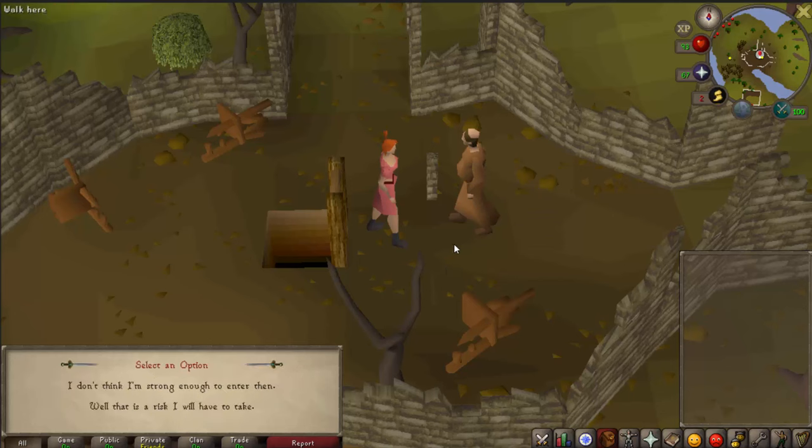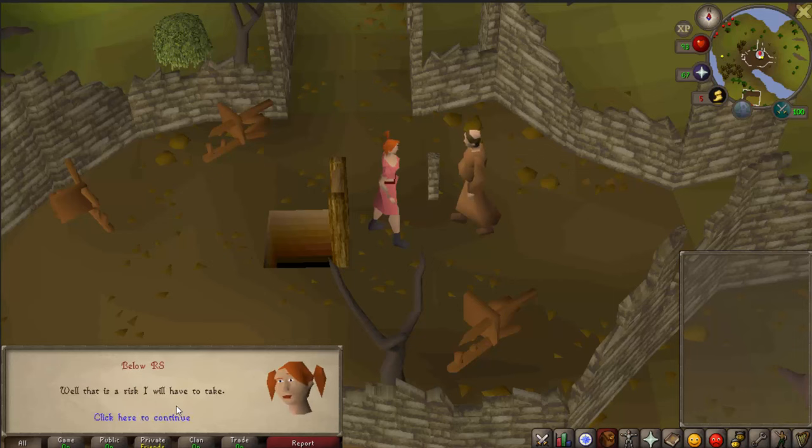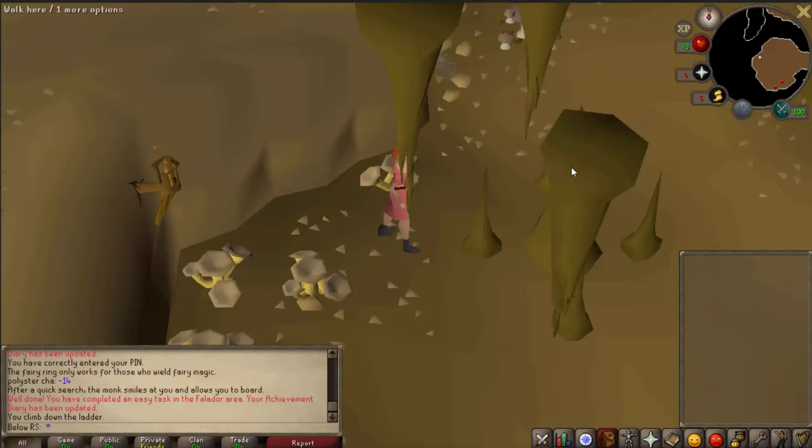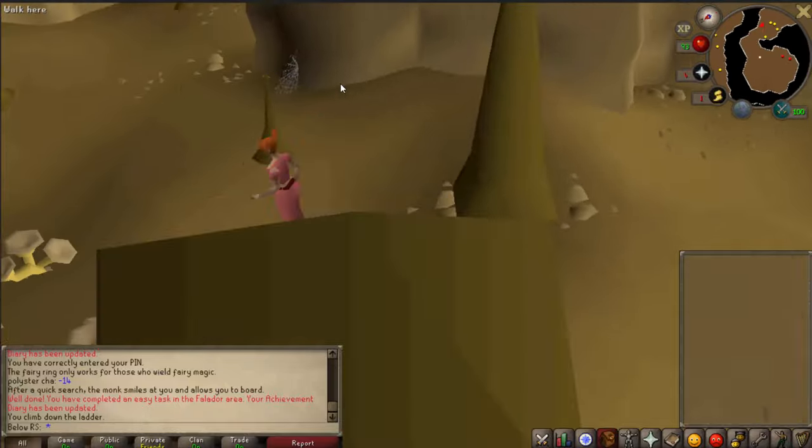An NPC is going to talk to you but you basically don't care. Now you're down here, you want to go all the way like I'm going.